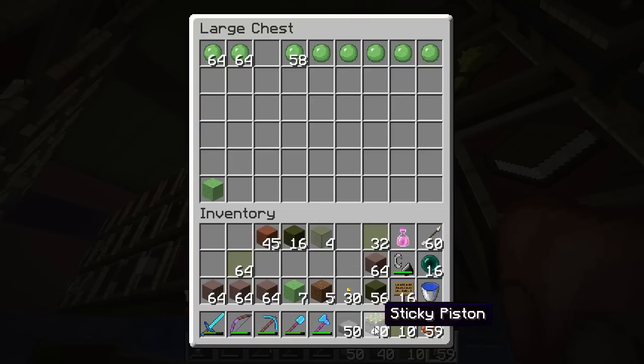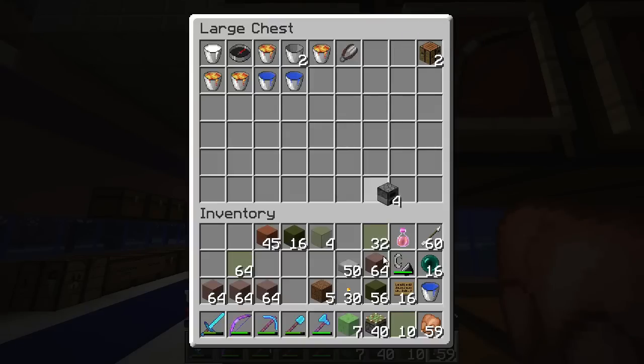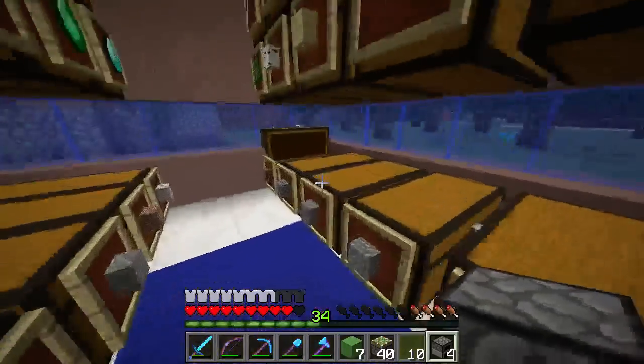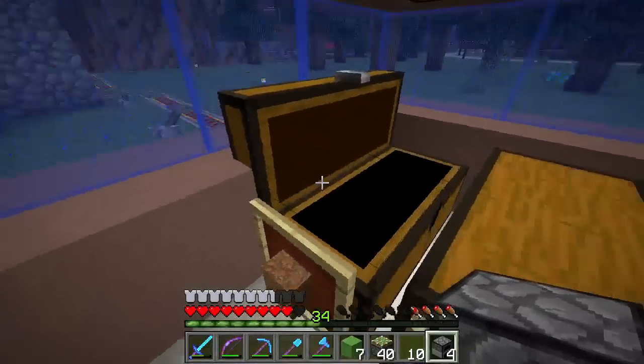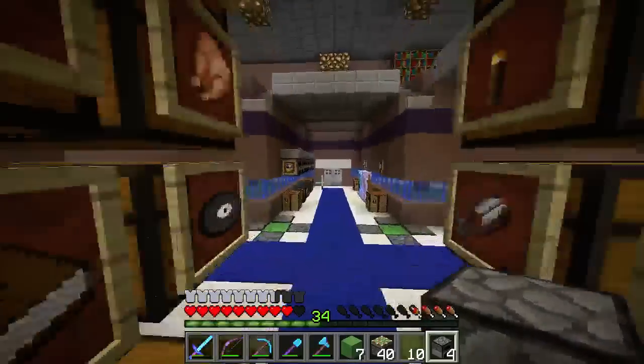Let's get rid of the slime balls. I've got sticky pistons. Have I got the furnaces? Four furnaces — that's not enough. Need more. Let's get some cobblestone. The chest door is open and stuck in the wall for the dirt — not sure why. Let's go make some furnaces.